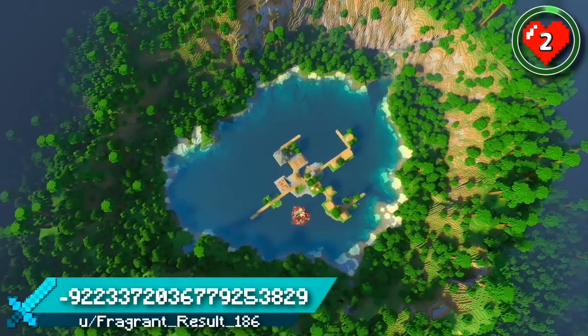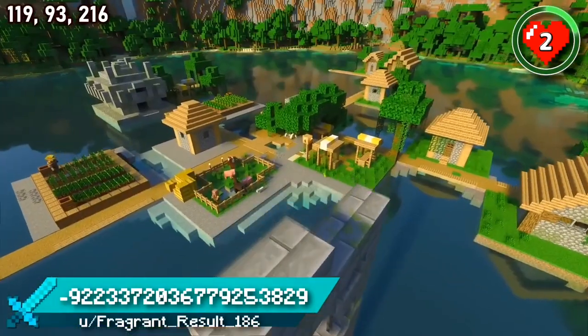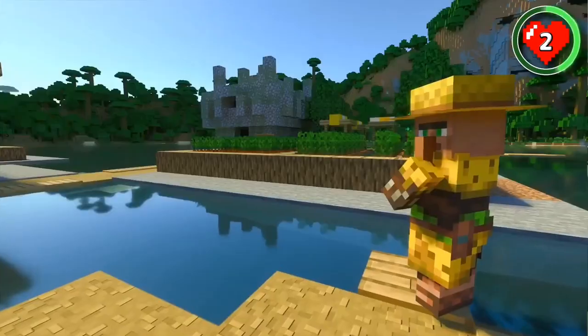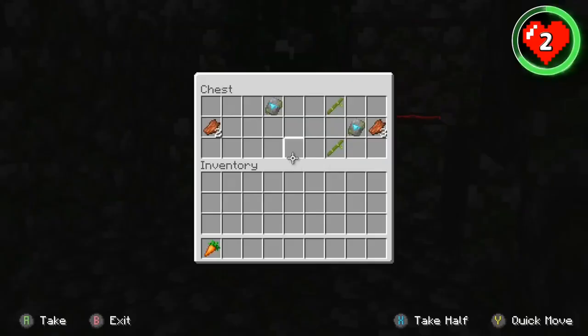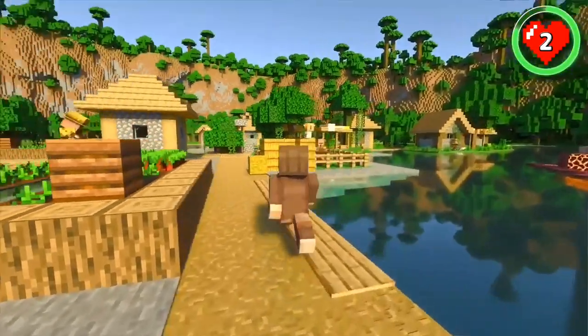There have been so many amazing lake seeds in this video but this one tops the lot. It's another insanely deep lake but this time surrounded by vibrant jungle walls. Right in the middle you'll find a village full of jungle villagers alongside a giant ruined portal and a jungle temple. Collect treasure, armor trims and explore new dimensions all while floating on the best jungle village in Minecraft.